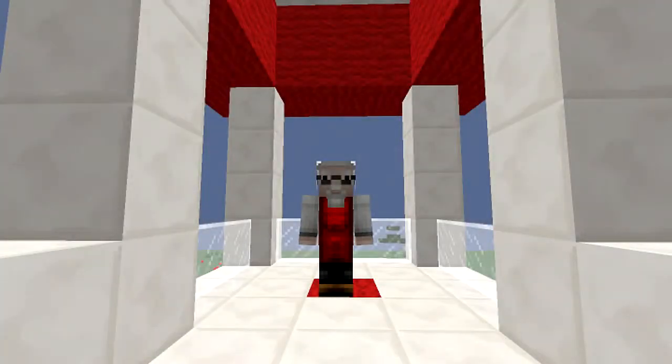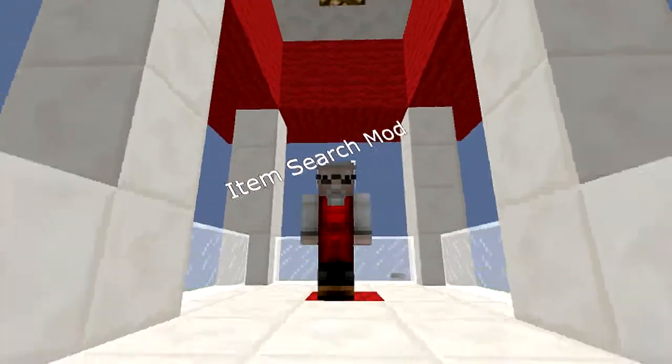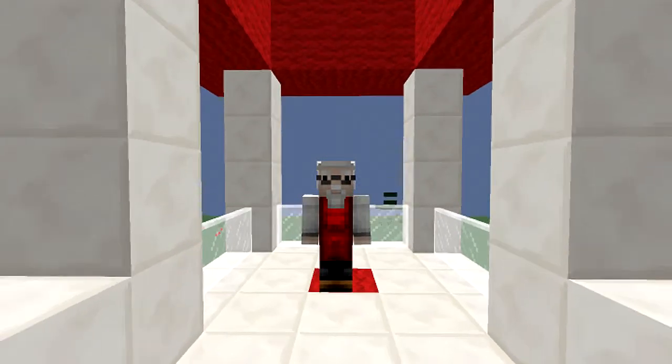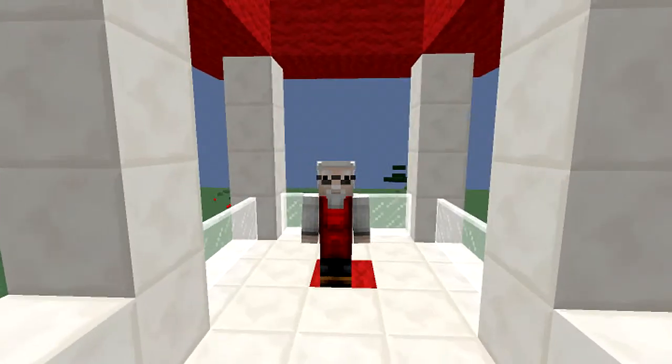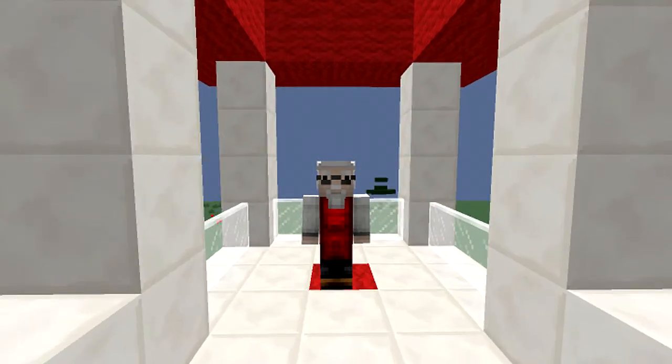Greetings, how are you all today? Today's mod is called Item Search Mod. What it does is give you a command in-game so you don't have to go searching through all your chests. You just type in /search and what you're looking for, and it'll put a nice little symbol next to the chest showing you exactly where it is.